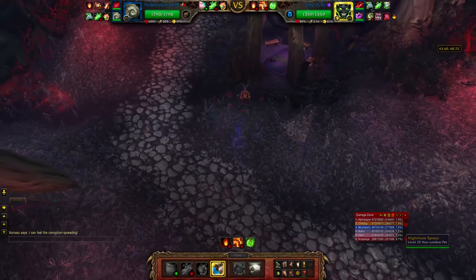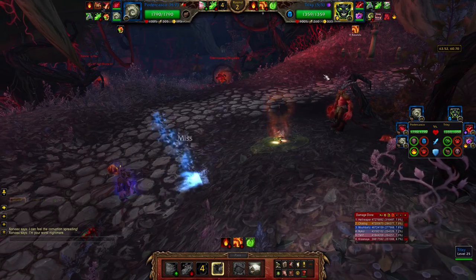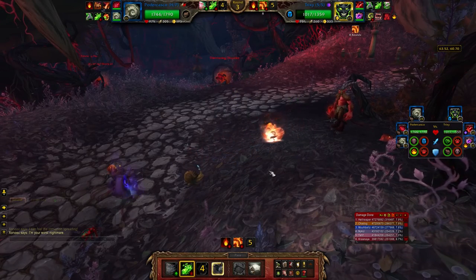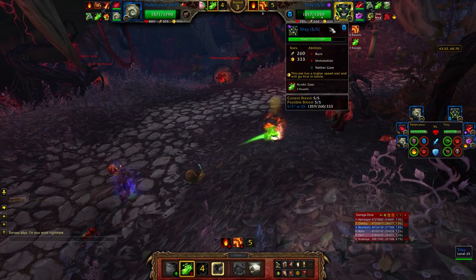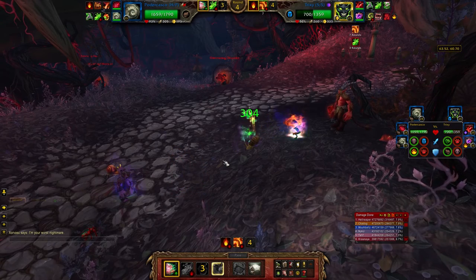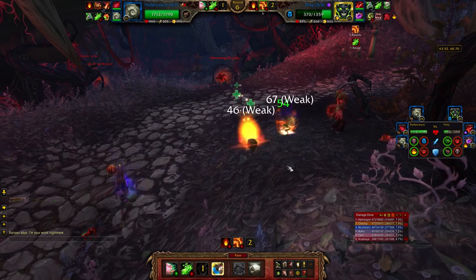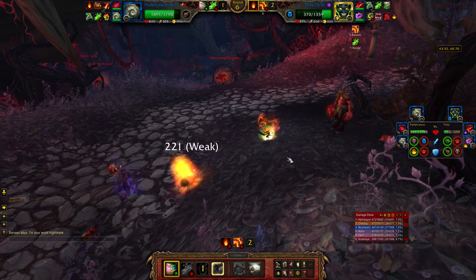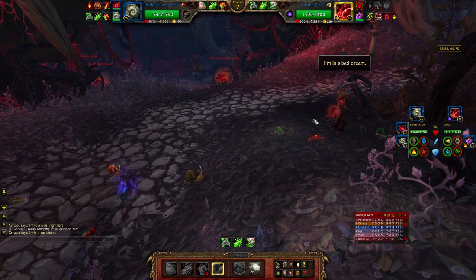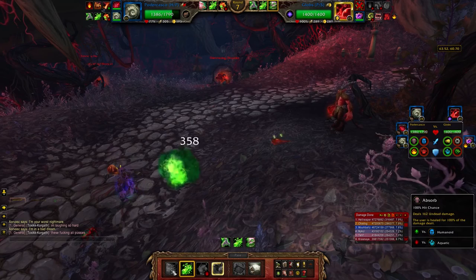Right off the bat, Trixie puts up Immolate and then uses Nether Gate, so I'm trying to avoid that. With this particular team he's actually the least hard guy, because my Absorb is doing so much healing. Look at that - 100 health. I think two more and I should definitely have him. There we go. I'm at 97 health now; he's gonna hit me with Absorb. I'm just gonna do Acidic Goo and then spam Absorb until I die.